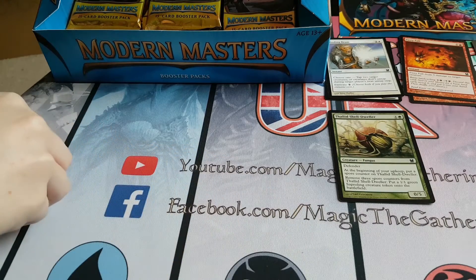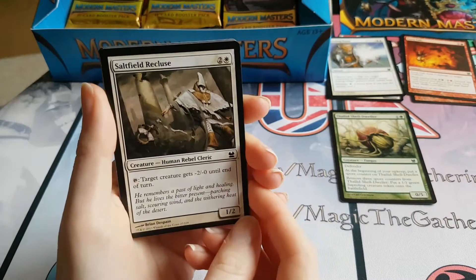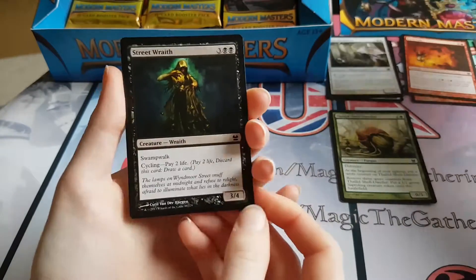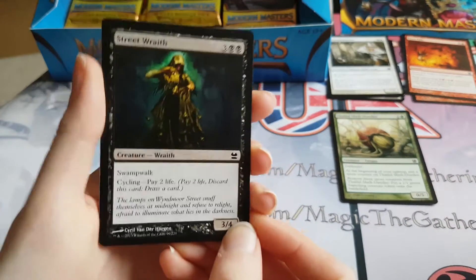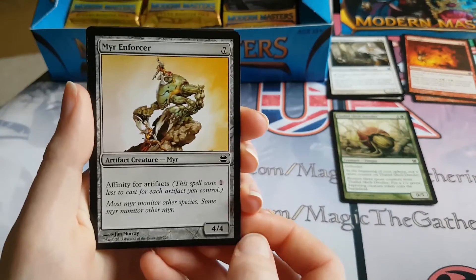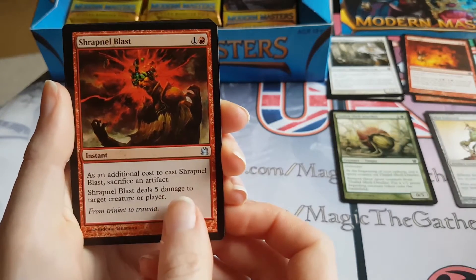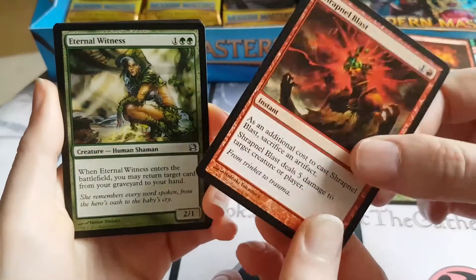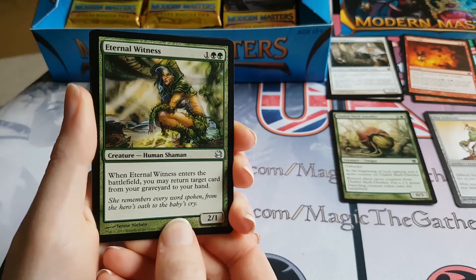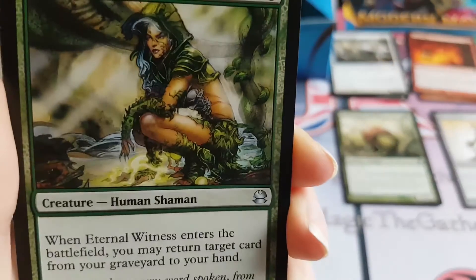Alright we're back into it. This is a very exciting opening — these are worth quite a lot, they're quite rare to get hold of now. Saltfield Recluse. There's also a hell of a lot of value in these packs in theory. Street Wraith. Might not be of course but hopefully there is. Mere Enforcer. Shrapnel Blast is the first uncommon. Eternal Witness — that's a really good uncommon, that's about five, six dollars, might even be ten dollars. I think it's actually ten dollars. Very good.